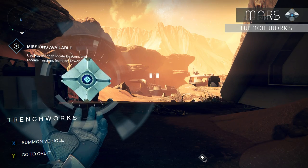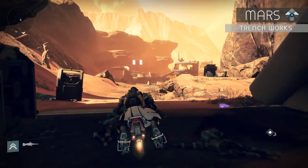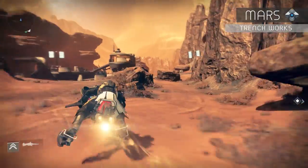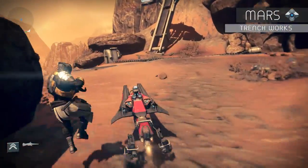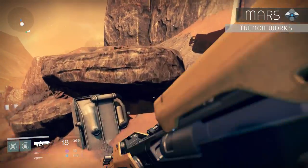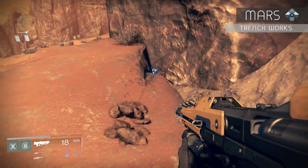Right after you come out of the Iron Line into the Trenchworks, head to the right past the outpost and follow the path. Jump up on the rock ledge, and in between the wall and a little crack in the rock is the dead ghost.